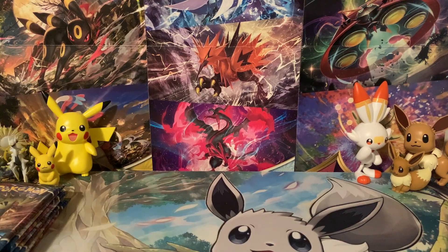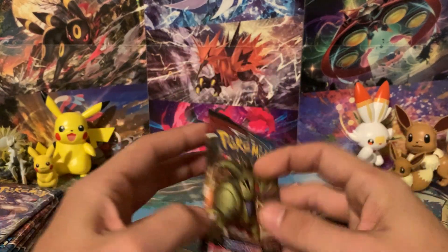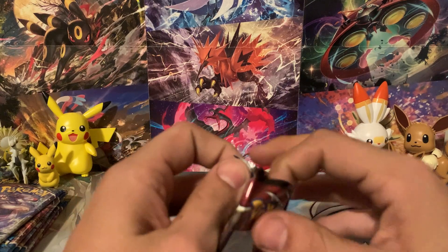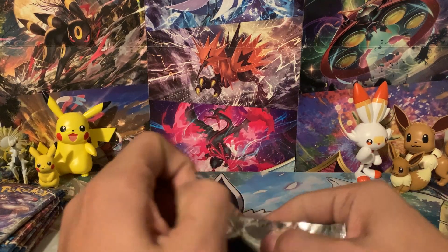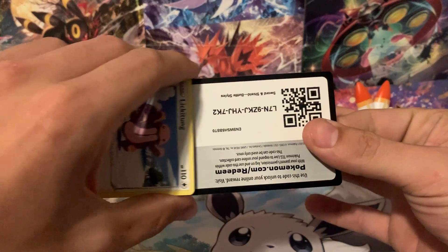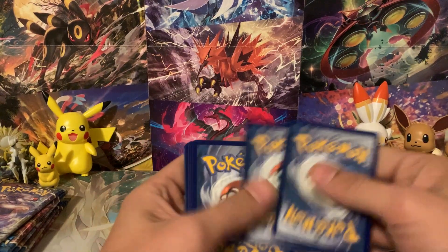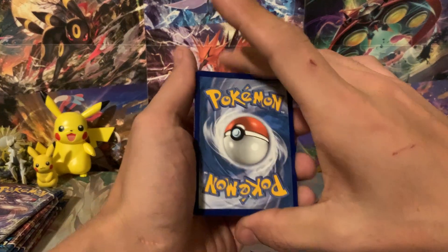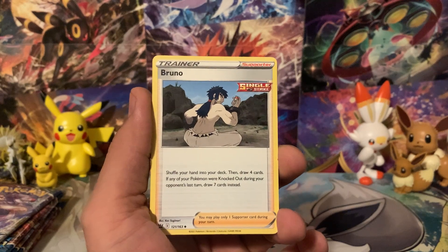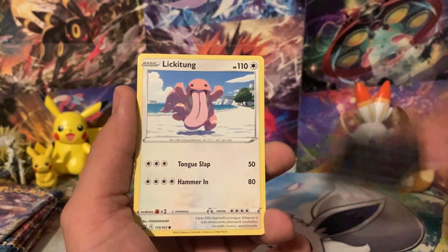I'm not going to count anything that's not a V or better, just for the sake of what will actually sell. But a lot of these trainer cards — whether item cards, supporters, or something like that — there's a bunch in here that are actually really useful. Hopefully we can see a couple of them. Pack 2 starts with a Fire Energy.